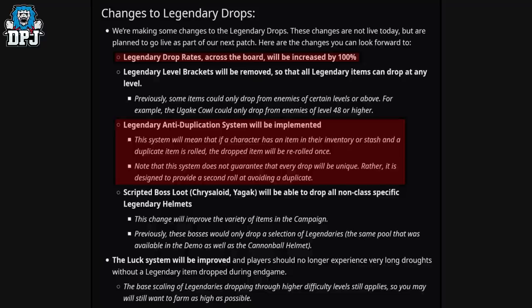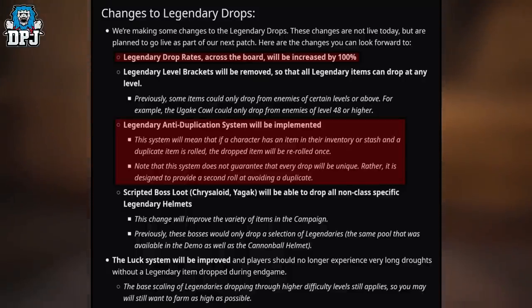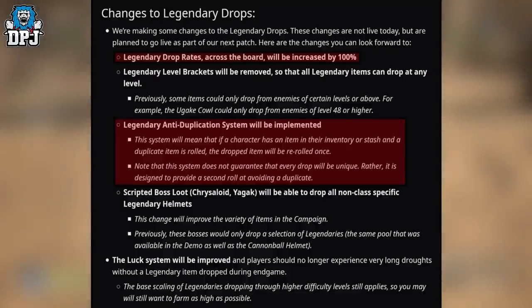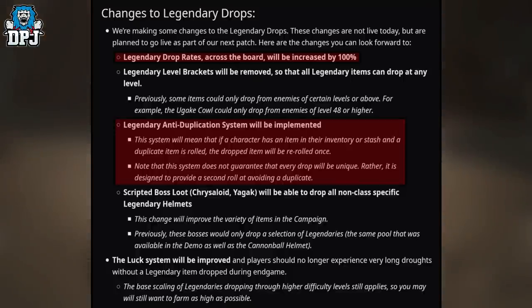If you complete an expedition and a Death Shield drops, that Death Shield will reroll into another legendary because you already have one. But upon rerolling from Death Shield to another legendary, the new legendary isn't guaranteed to be one you don't already have. Like they say, the system does not guarantee every drop will be unique — it provides a second roll at avoiding a duplicate. That second roll can still be a duplicate.